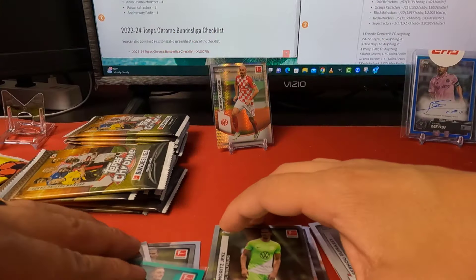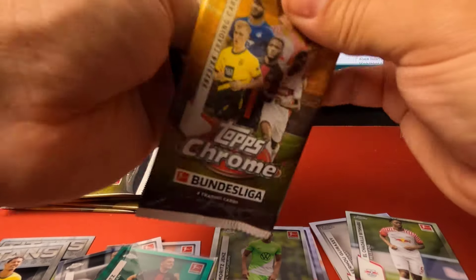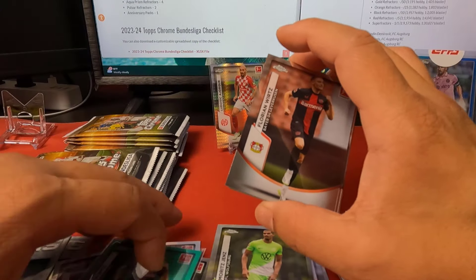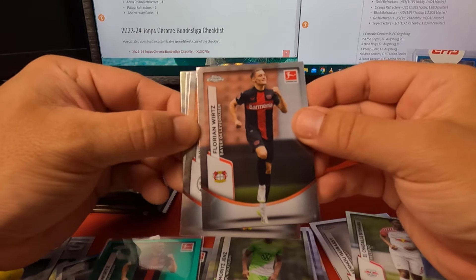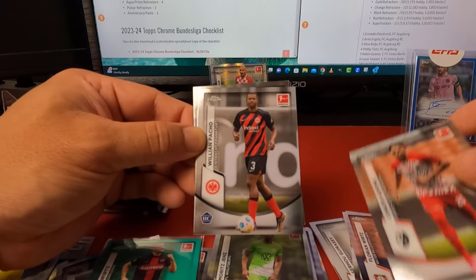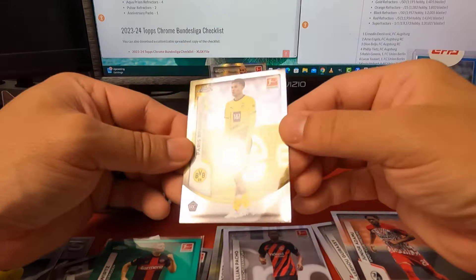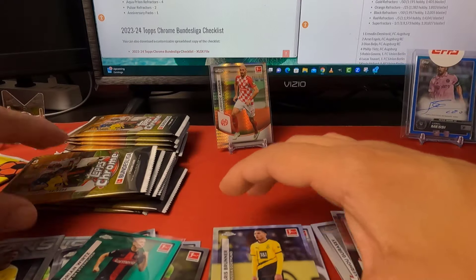This is a hundred-card base set, so it'd be pretty easy to complete. Florian again here, Pacho, and then here is Paris Brunner rookie with Borussia Dortmund.